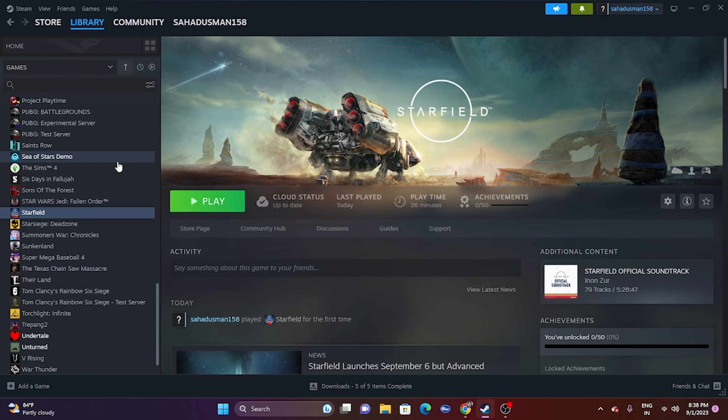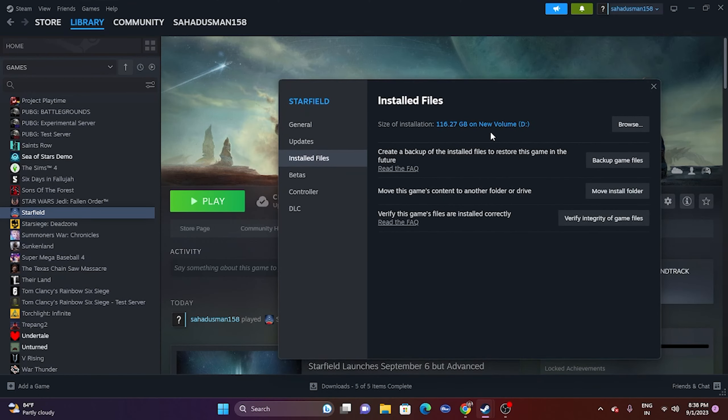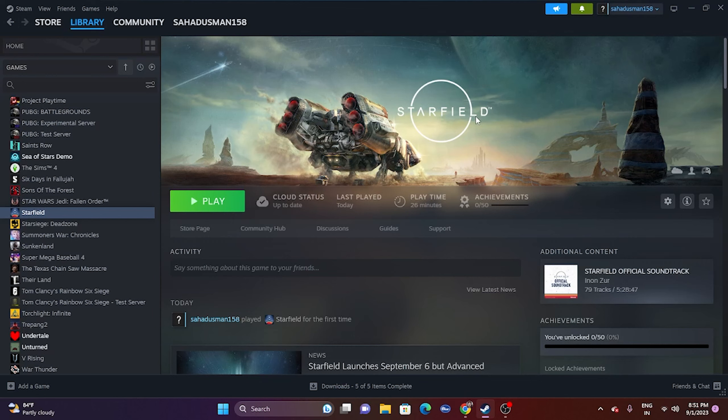The next fix is to verify the integrity of game files. In Steam, right-click the game and go to Properties, then go to Installed Files and click Verify Integrity of Game Files. This will cross-check every single file of the game — if any files are corrupted or missing, those issues will be fixed. Wait for it to reach 100 percent, then launch the game. Most probably the audio issue will be completely fixed after this.